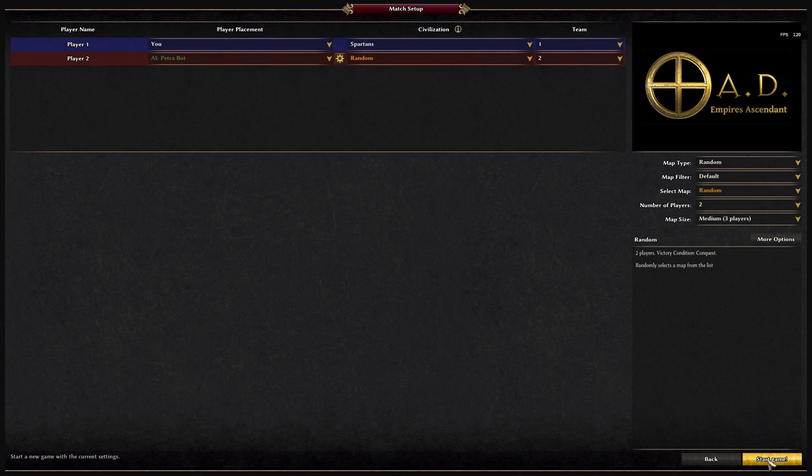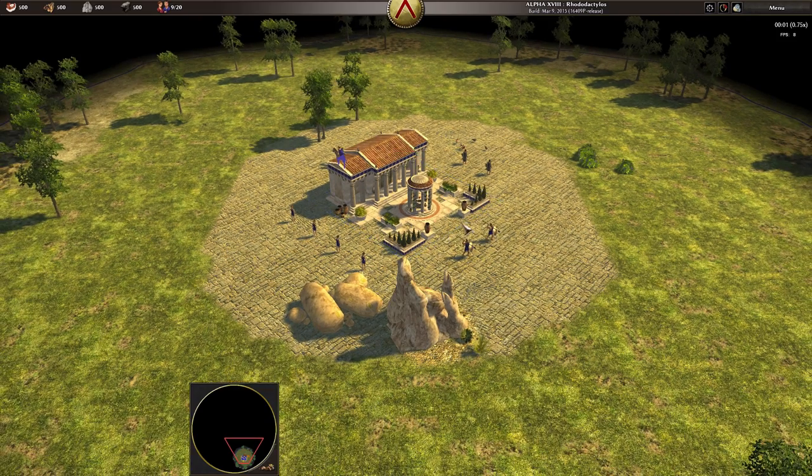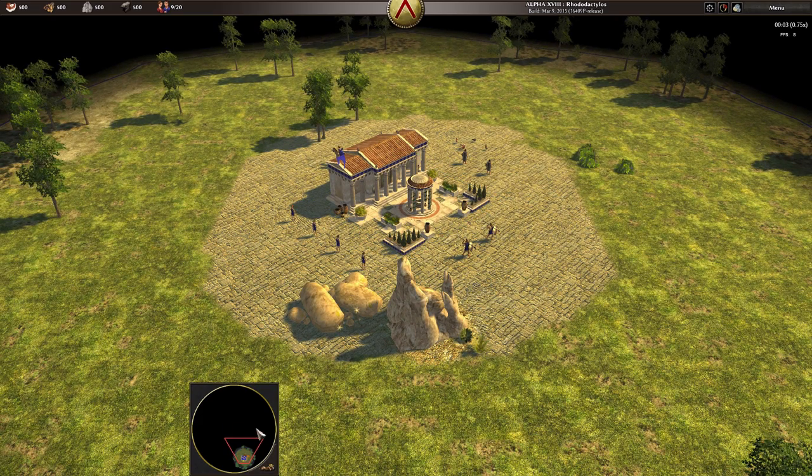We can go ahead and generate the map here. They have a nice little loading quote and some information, which is good. Pretty much each and every game is going to start like this.